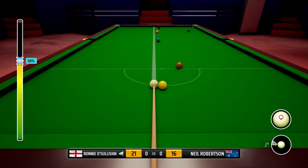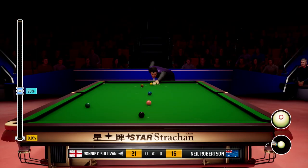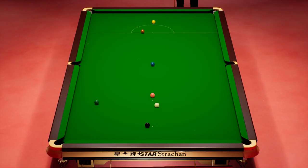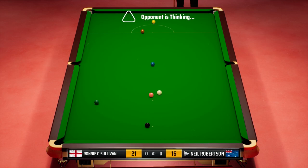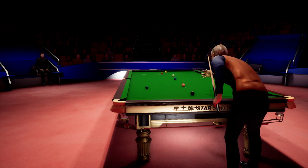Right, let's try and snooker him here. That's a rather handy tool — we'll see how much pace we need. I want it to bounce off the cushion so we can try and get this behind the pink. Go on, stop — oh, it just keeps on rolling. Not the result he was after, definitely not.